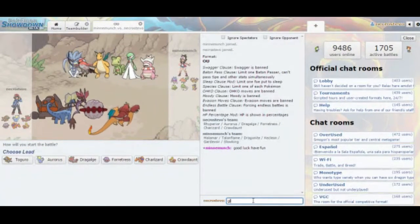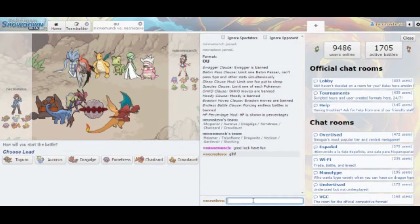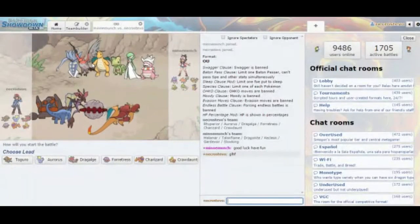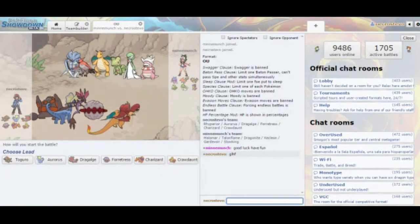So it's not a bad idea to keep Crawdaunt in the back, because he actually has a really good matchup against all these Pokémon. Crawdaunt can go Water move into Water move into Water move, or mix in Dark moves — so Crawdaunt is great here.